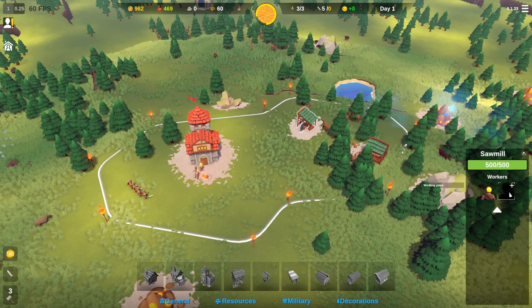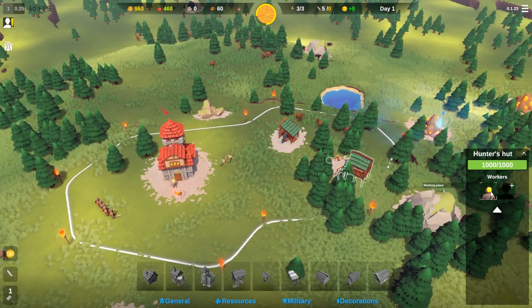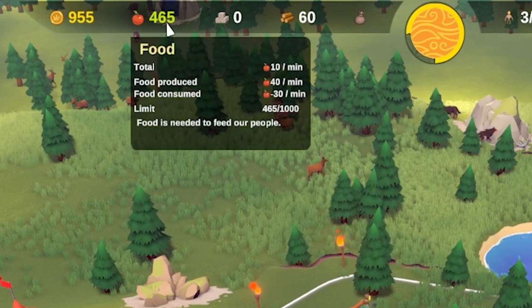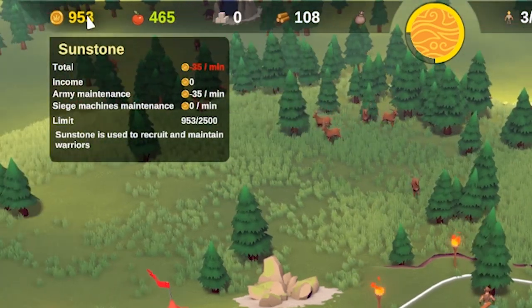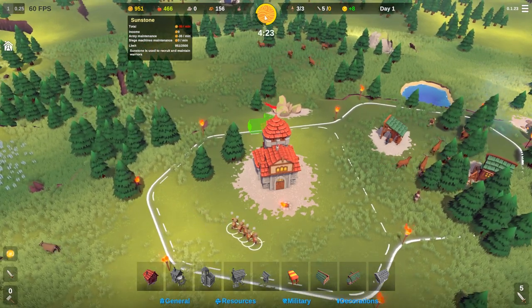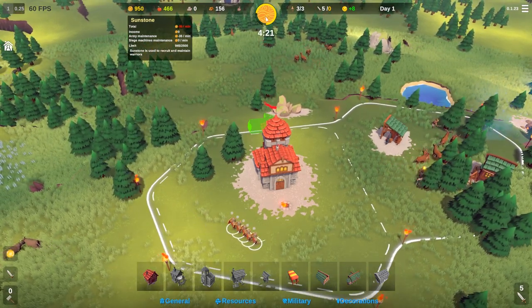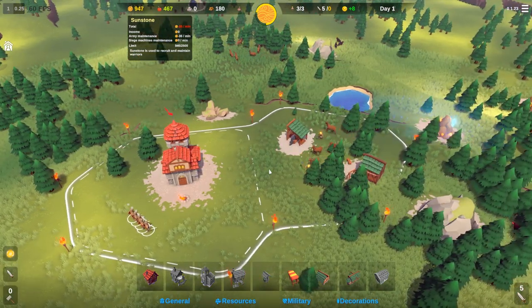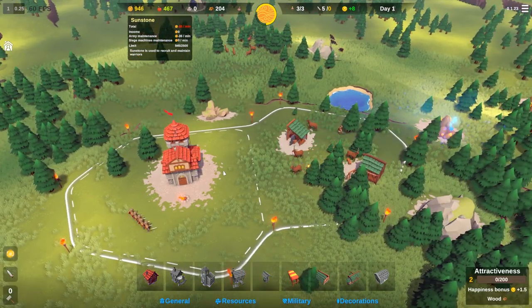As we gather more and more wood, we're gonna need people working the hunter's hut so we can supply our people with food. We're slowly going down in sunstone because we gotta pay our soldiers in sunstone. In about four minutes and twenty seconds nighttime comes, we get attacked, we defend the attack, it rises the next day, and our kingdom must endure.